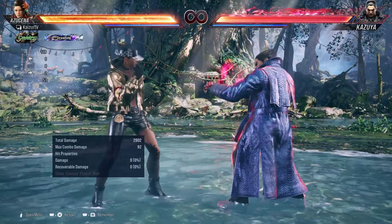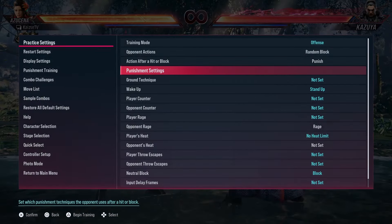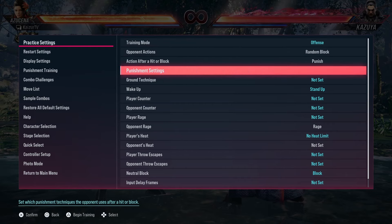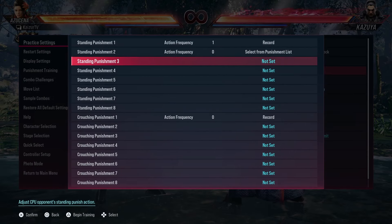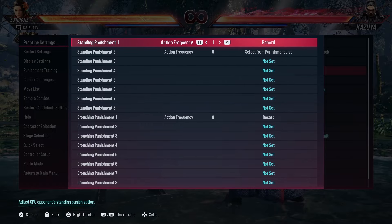For the next one, let's talk about down forward 1-4 into back turn. We already have this set up — it's the exact same thing as the last one: training mode offense, random block, punish. The only difference in punishment settings is we're going to turn off the crouching punishment and just keep the 1-1 standing punishment.